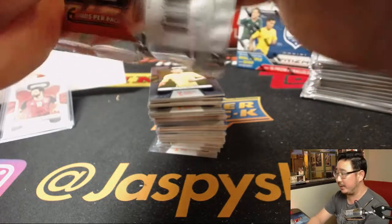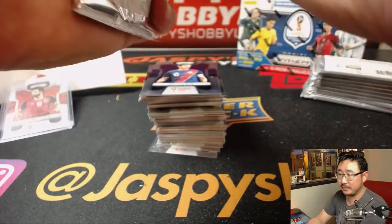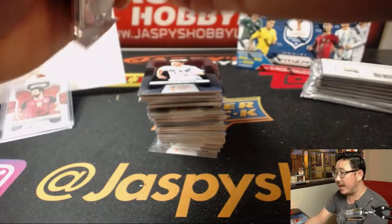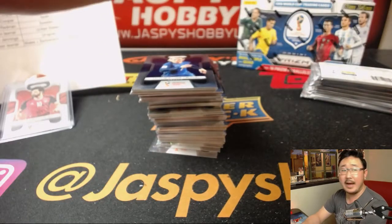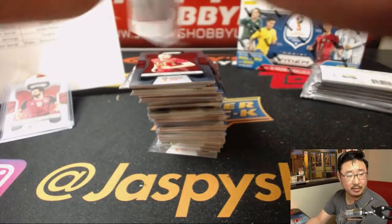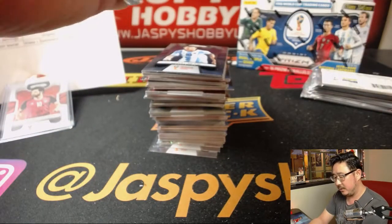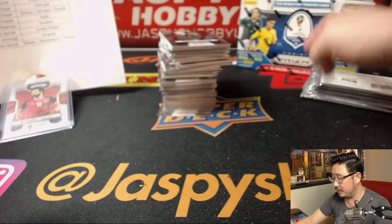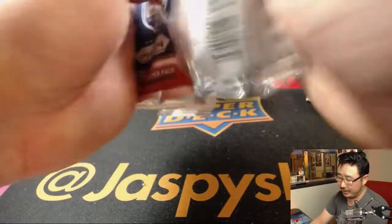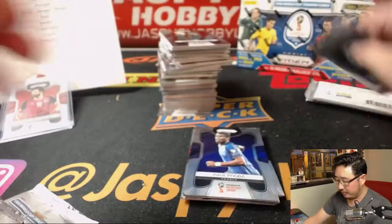Tier 1 baseball should be happening in about another 10 or 15 minutes, as soon as this break is over. Then after that will be Tri-Star Mini Helmets after the Tier 1 baseball. We might be able to do The Cup Hockey tonight — I know a lot of people were talking about that, but the spot random is already sold out for the Toronto Maple Leafs spot, so we're just waiting for that break itself to sell out.